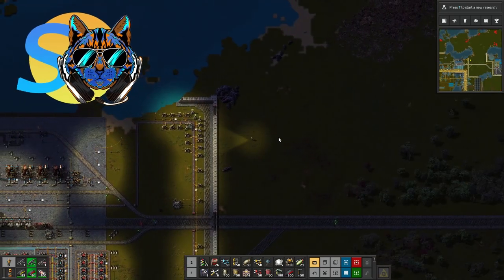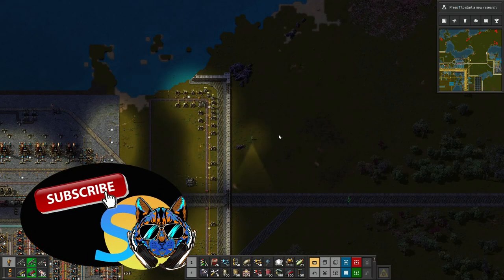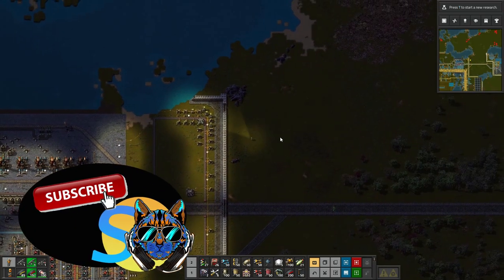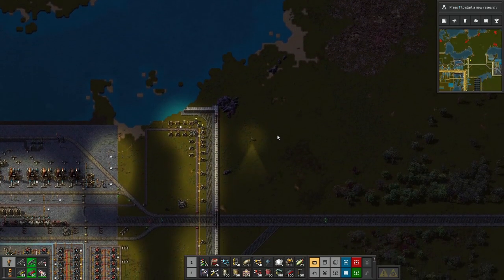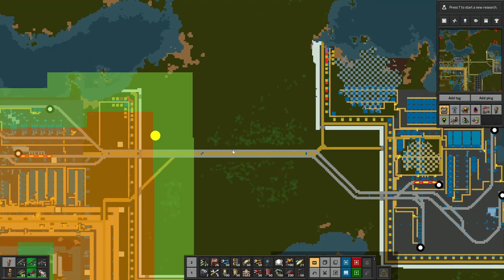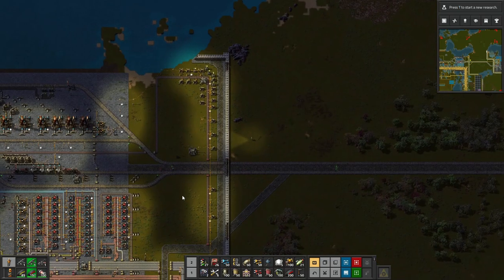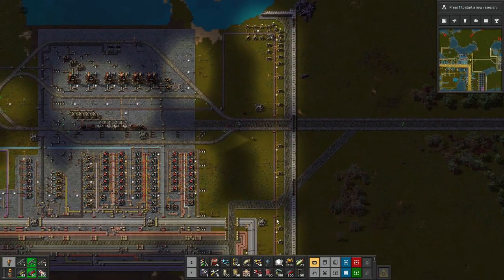G'day and welcome back to Stitch Up and another episode of Factorio. This is our Lakeworld series and this episode I'm really excited. The last episode was all about making the robots and the robot network, and I'm outside the base here in this area in the middle, because this is where we're going to be working today. I want to show you my logistics and robotics network.